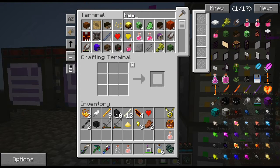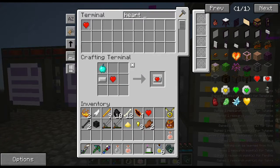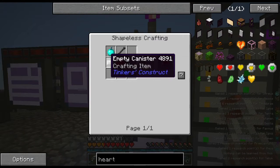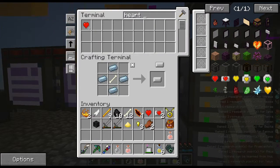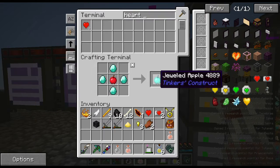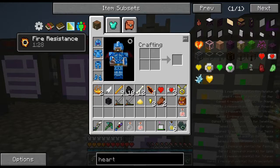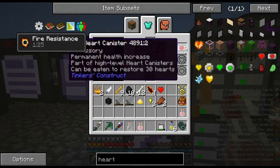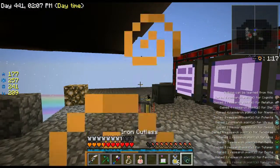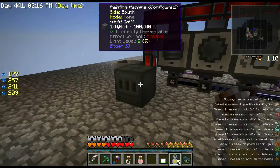I looked up heart canister and found I actually have jeweled apples already. I need a jeweled apple and another canister — the canister is easy to make. A jeweled apple is a bit expensive but more hearts are worth it. That gives us three more hearts, putting me at 17 hearts total. I can definitely deal with that.